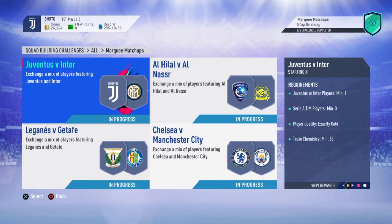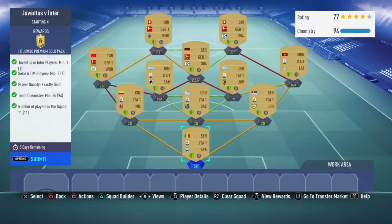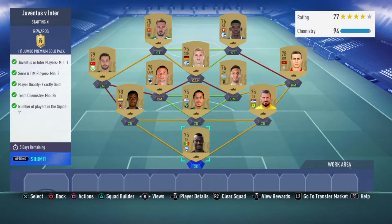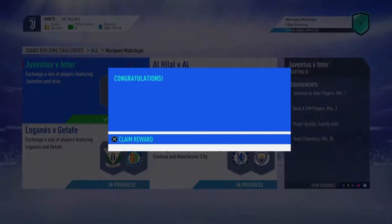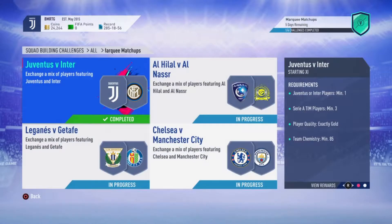We're doing Marquee Matchups right now. Juventus versus Inter — at the moment of recording we're up 1-0 due to Mandzukic's header. I went Serie A at the bottom from both center mids down to defense and goalkeeper, then right mid and left mid to the center attacking man and strikers. I used Bundesliga to complete this matchup and make sure I get some strong hard links.